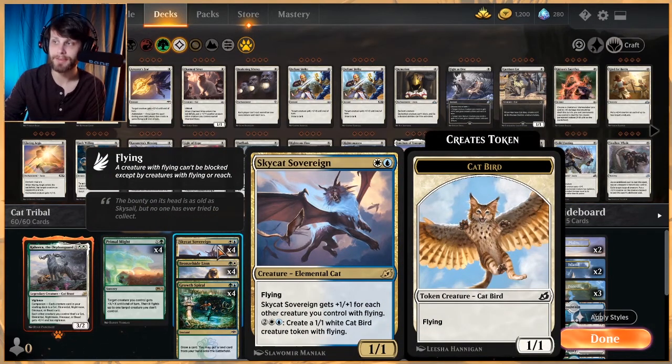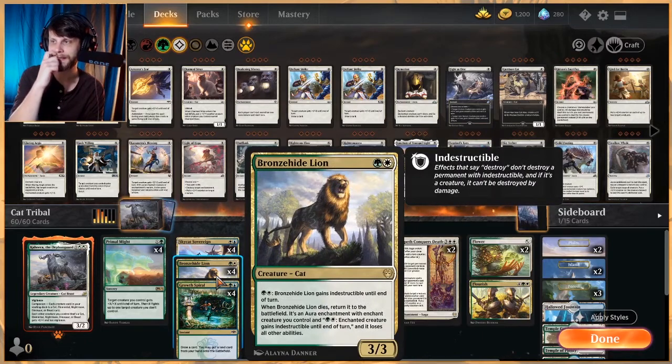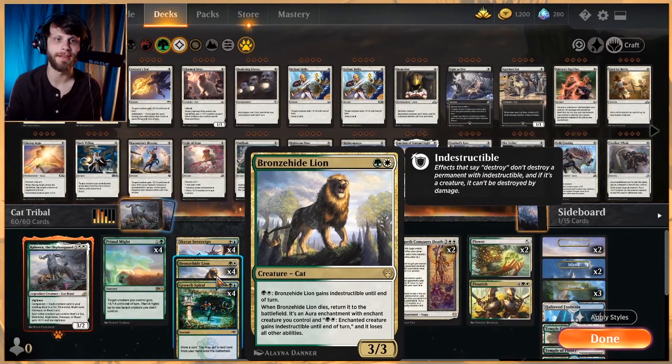In the two-drop slot we have Sky Cat Sovereign, which is one of the cards we're splashing blue for. It's a cat, so it gets buffed, and it gets +1/+1 for each other creature you control with flying, and can create its own cat bird tokens — awesome considering how many lord effects we have. Bronzehide Lion is a 3/3 for 2. You can pay 2 to give it indestructible until end of turn, and when it dies it returns as an aura enchantment giving that ability to a creature you control — though it does lose all other abilities.